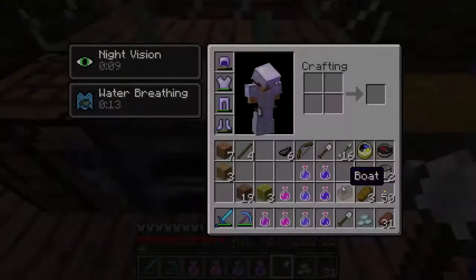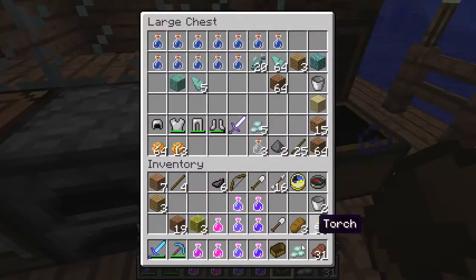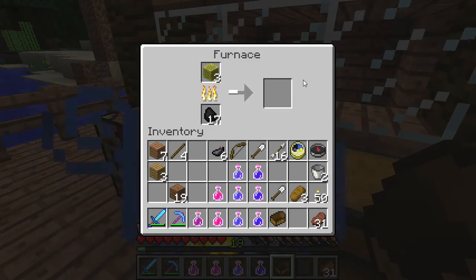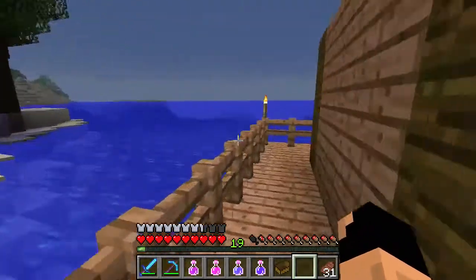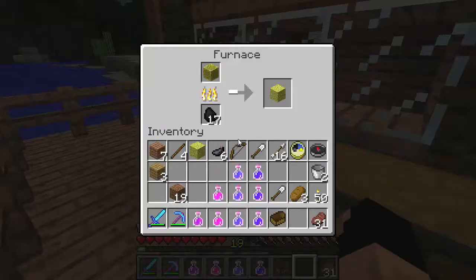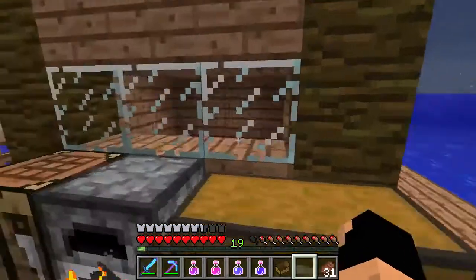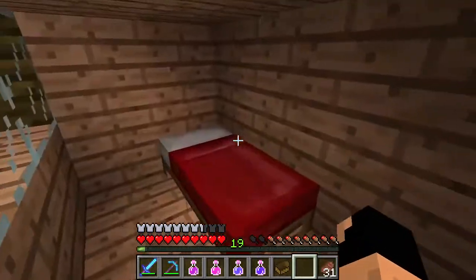We're back with the game plan. I cleaned up the inventory a bit. I want to show you these wet sponges — they can be cooked like any other material. When cooked, wet sponges create dry sponges. Dry sponges, when placed in water, will suck up a lot of water in the area. We'll cook these few wet sponges, then head back with a water breathing potion, bring our furnace, and start setting up shop to pick up more sponges until the whole inside of the monument is dry.